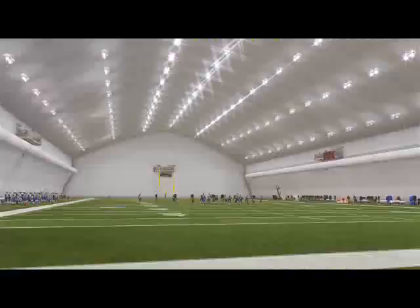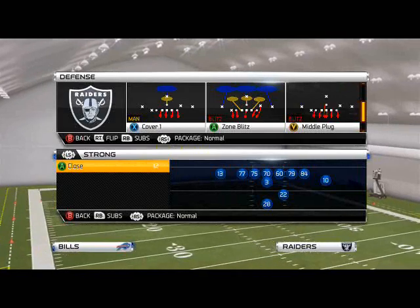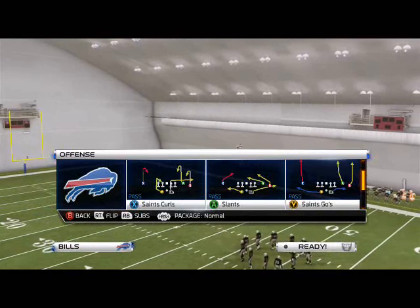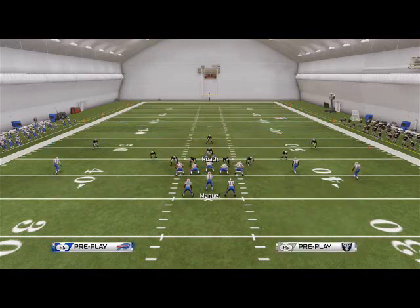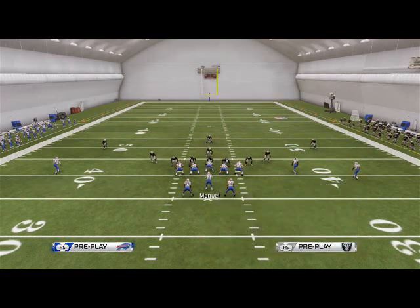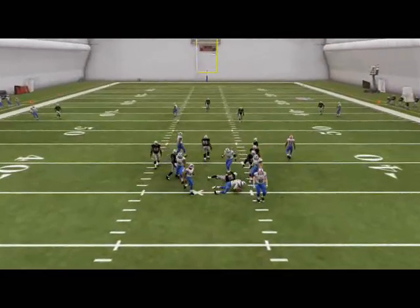Against formations like split offset, a lot of guys on third and long — we don't use this play unless it's like third and 15 or third and 20. A popular thing people do is come out in split, block both halfbacks, and call a play action thinking they're going to be untouchable. With this blitz, you're not untouchable. You're only sending seven, but you still get that pressure.